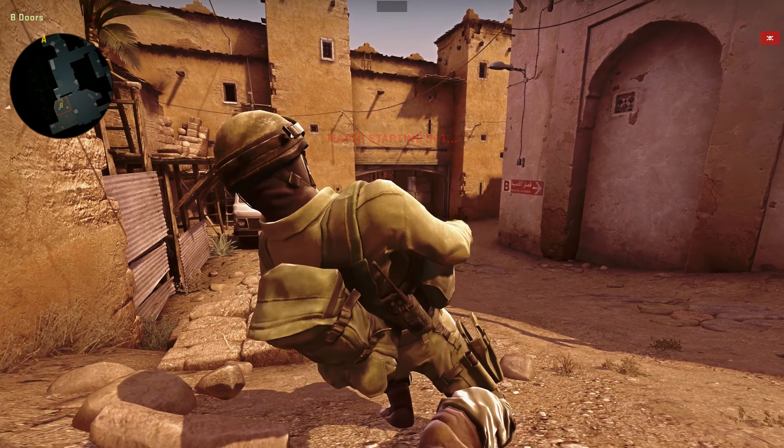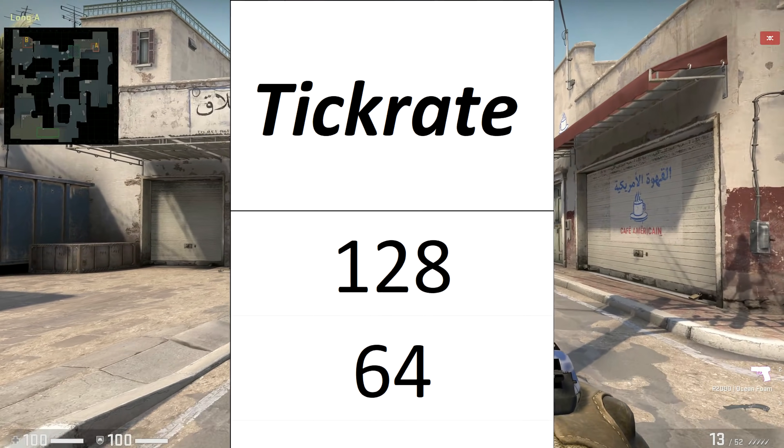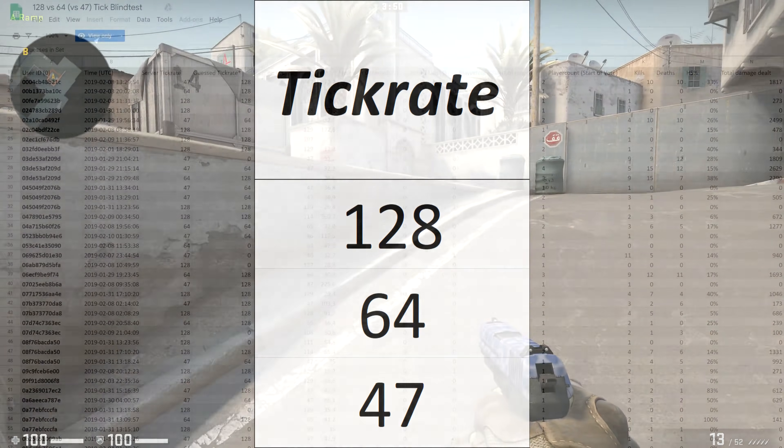But there was more to it than that. Because while some of the servers were 128 tick, and others 64, others were just 47. Because why not. But could people correctly identify which servers were 128 tick? No.